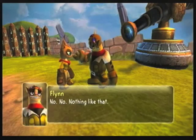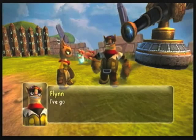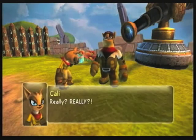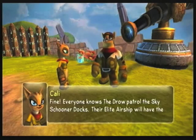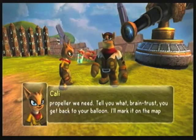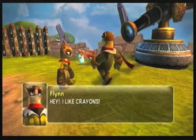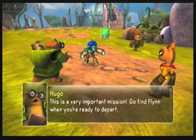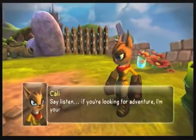You mean like a propeller, genius? No, no. Nothing like that. Oh, you are so cute when you're flirting with me. Oh, I've got it — we need some kind of a propeller. Really? Really? Fine. Everyone knows the Drow patrol the sky schooner docks. Their elite airship will have the propeller we need. Tell you what, Braintrust — you get back to your balloon. I'll mark it on the map with a big crayon. Hey, I like crayons! I prefer colored pencils!